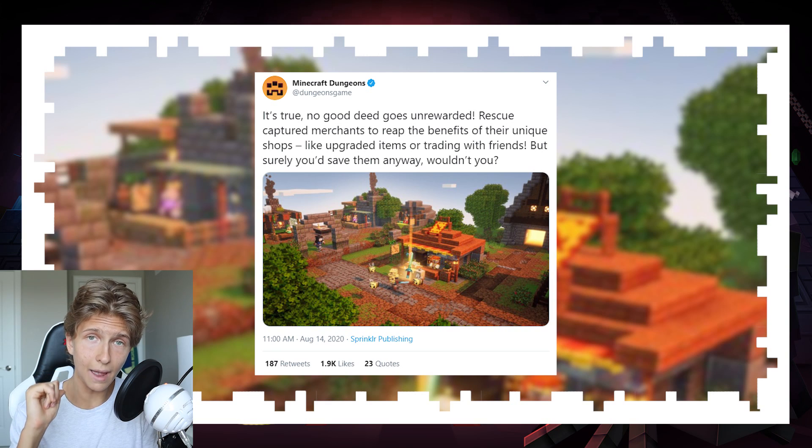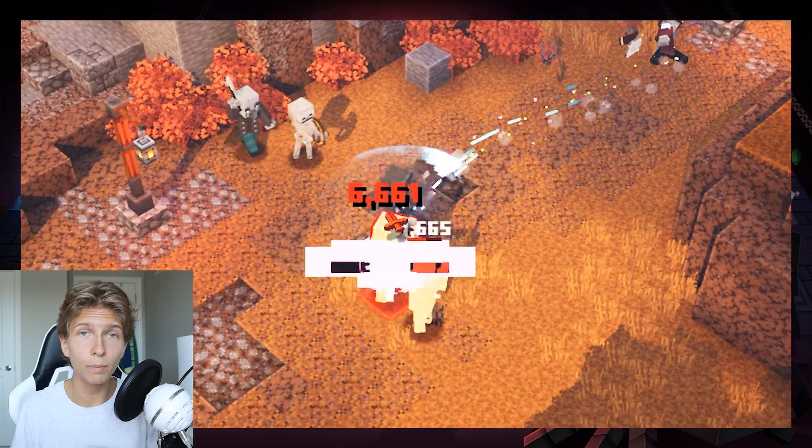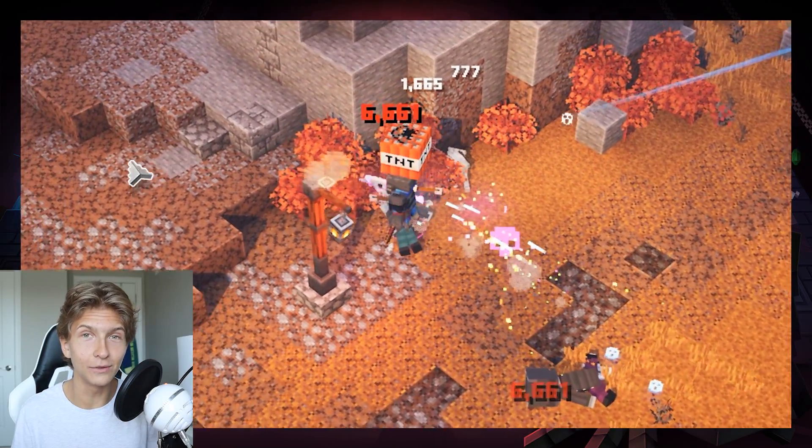The three main things the caption talks about: first, we'll be able to save encountered merchants and bring them to our camp; second, we'll be able to upgrade our items; and third, we'll be able to trade with friends. These are three things we already knew about from the blog post. Now let's get into breaking down the teaser.